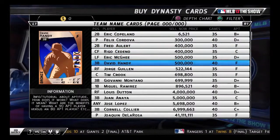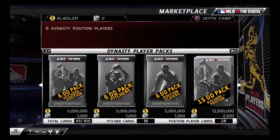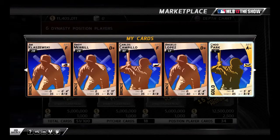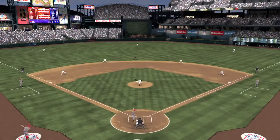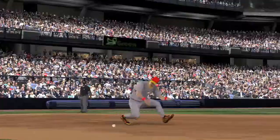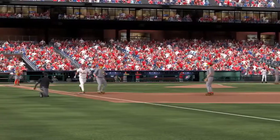Buy and sell cards through the marketplace. Complete full collections to earn budget and improve your team. Dynasty and MLB packs can be purchased at any time using budget or through credits purchased at the PS Store. Enter a head-to-head game to accumulate statistics, gain rank, and earn fan support. Statistics edge your player closer to the Hall of Fame. Gaining rank moves you up the leaderboard, and earning fan support increases budget earned.